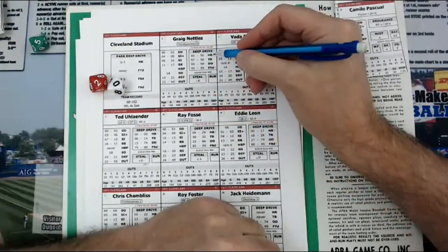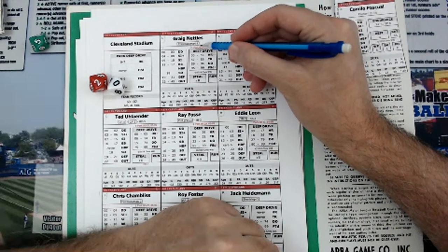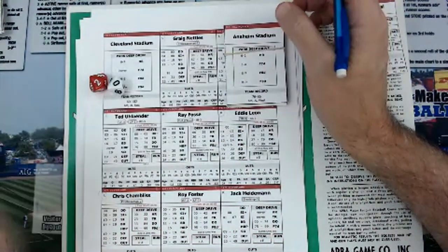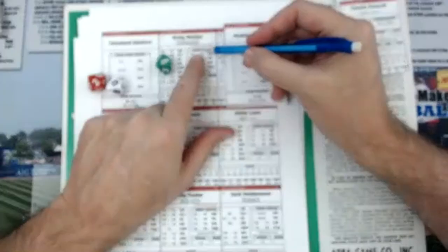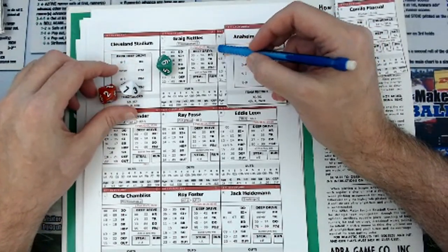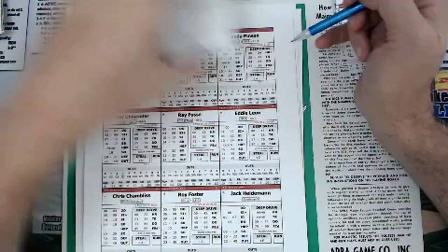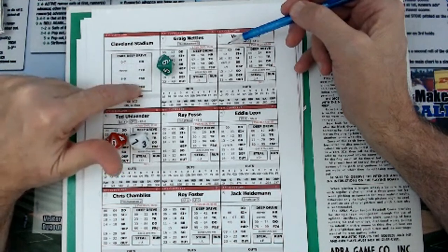But there's a little insignia after the home run result that says you better check the park, because in some parks this may not be a home run. Anything that's 00 to 09, you would have to roll the green die. Let's say you're playing in Anaheim Park — a 9 would be a fly ball to deep right field. But the 20 is outside the 00–09 range, so it would be an automatic home run. The 20 is an automatic home run. But if I rolled between 00 and 09, like a 07, then I would have to look at the park.